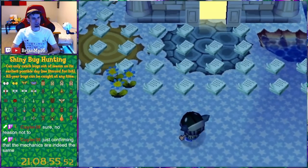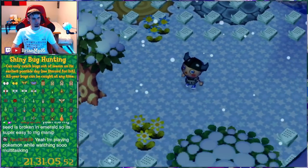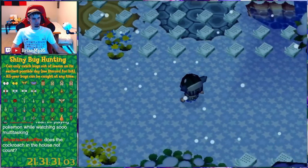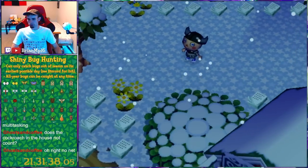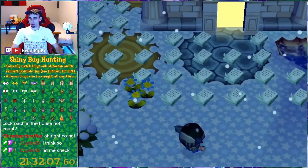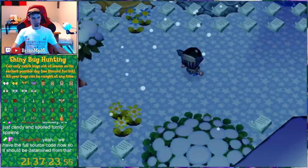1 in 600 every time I enter an acre. Who would have thought? It's sort of like the sea bass in the shiny fishing challenges — like a major boss. Cockroach is a major boss for this challenge. You can't catch cockroaches in the house. What's interesting is you can catch cockroaches on spoiled turnips and you can catch them year-round. Can cockroaches spawn on flowers in the snow? Because they cannot spawn on flowers in the rain. This is extremely obscure.